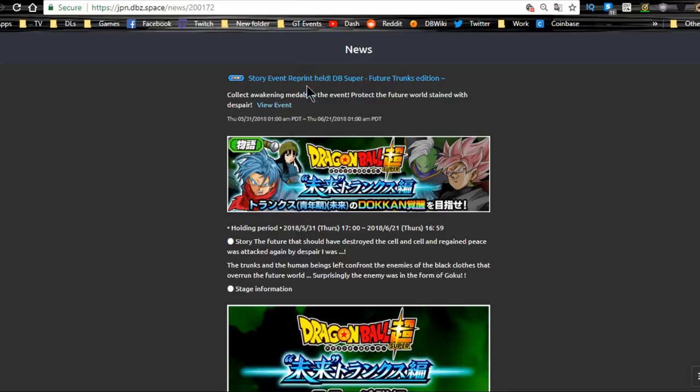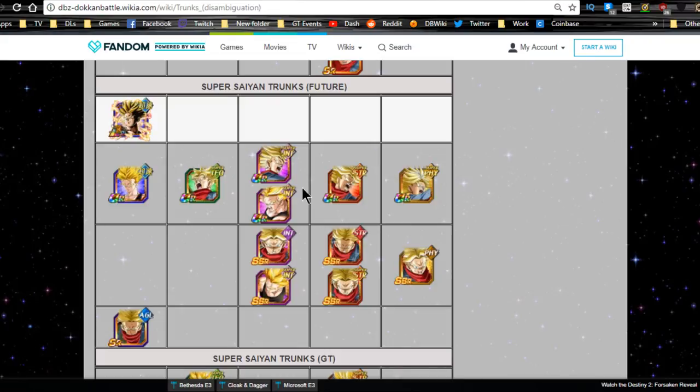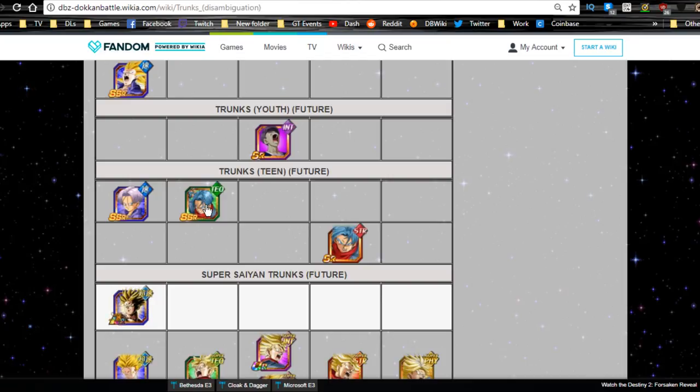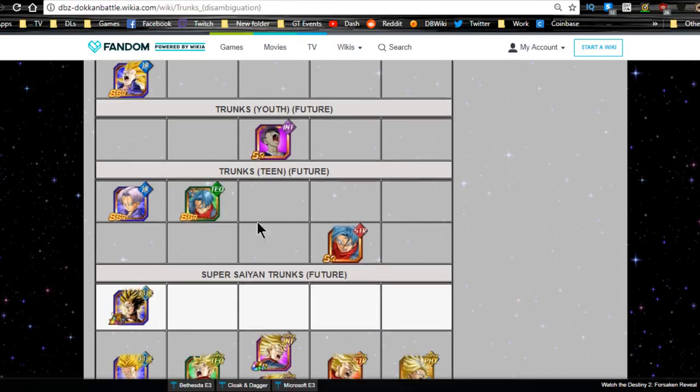Up next is the story event Dragon Ball Super Future Trunks edition, running until June 21st. Stage four drops the free-to-play Standing Defiant Trunks (Teen Future). When you Z-Awaken him, he feeds into the summonable Confronting the Darkness Trunks, which Dokkan Awakens into Super Saiyan Trunks Future. Getting him to Super Attack 10 before Dokkan Awakening is actually a very easy grind — Z-Awakening gives a 50% chance to raise Super Attack.